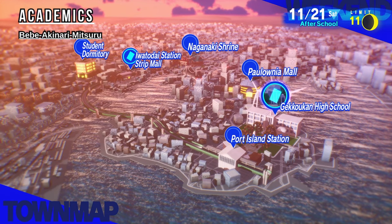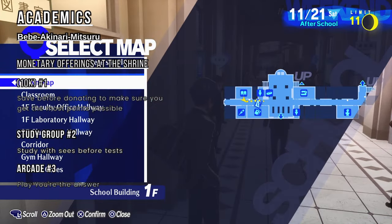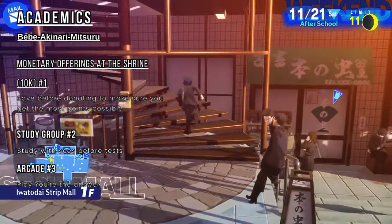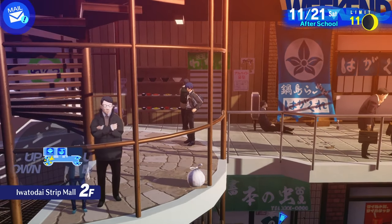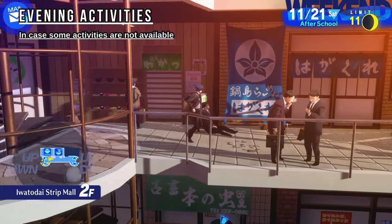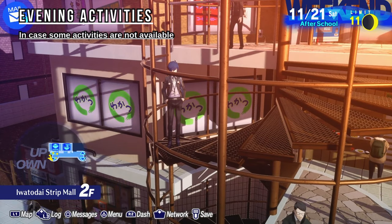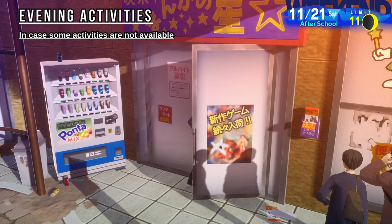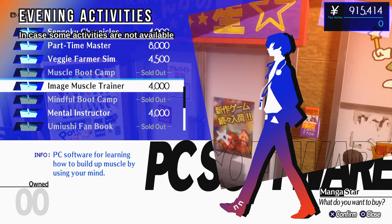If you don't want to spend any money at all, you can go to the school library. I never used the library — I always just went to the arcade, movies, or the shrine. There's even a place in the strip mall where you can increase your academics, right by the ramen place — Wakatsu Kitchen. You can increase your knowledge there. Also, staying awake in class increases your knowledge. There's a cafe where you can get software — one-time use — and then bring it back to the dorm and use the PC in the lounge.